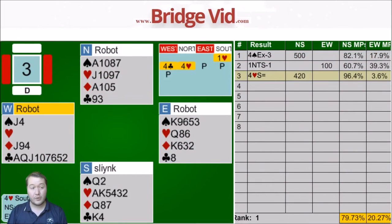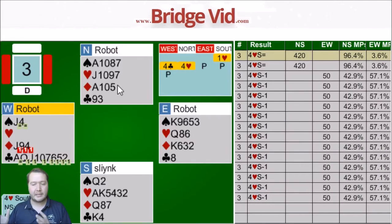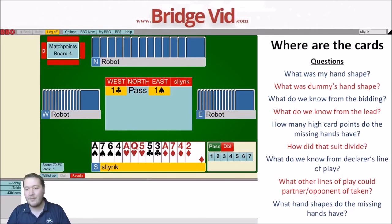Low spade ducked, spade back to the ace, ruff a spade. I've also just pitched a diamond, coming down to two diamonds, so I'm actually guaranteed by playing diamond to the ace and a diamond back — even if West won, they'd have to give me a ruff and discard. Ten tricks, 96%! Lots of people went off. After ace of clubs and club ruff, crossing to the north hand keeps everything intact. By placing where those cards are, you can bring this contract home.